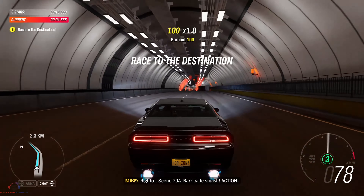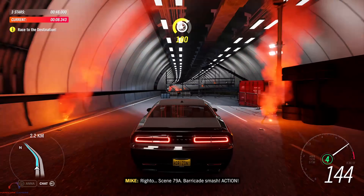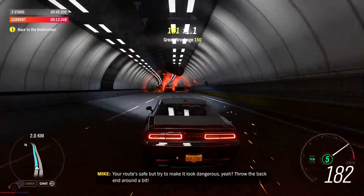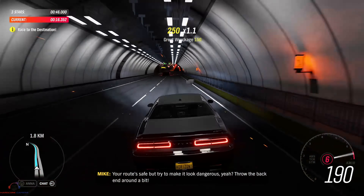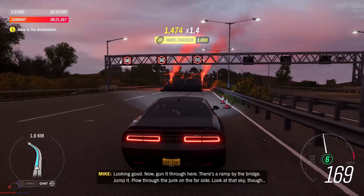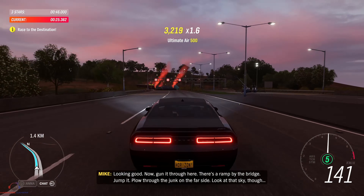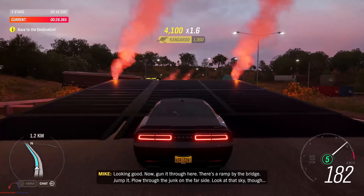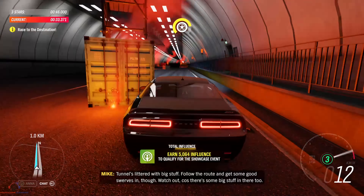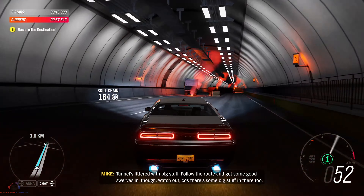Scene 79A. Barricade smash. Action! The route's safe, but try to make it look dangerous, yeah? Throw the back end around a bit. Looking good. Now, gun it through here. There's a ramp by the bridge — jump it. Plough through the junk on the far side. Look at that sky though. The tunnel's littered with big stuff. Follow the route and get some good swerves in, though. Watch out, because there's some big stuff in there too.